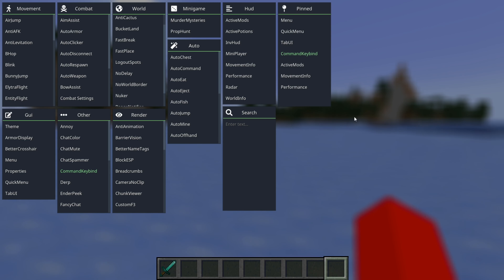One last thing I wanted to look at in the ClickedGUI is the Menu module, which is basically the Aristois module UI. It allows you to change general settings about this area, such as the scale and other options. There's also the Theme section, which allows you to manage the appearance of Aristois — for example, you can enable custom colors if you wish.